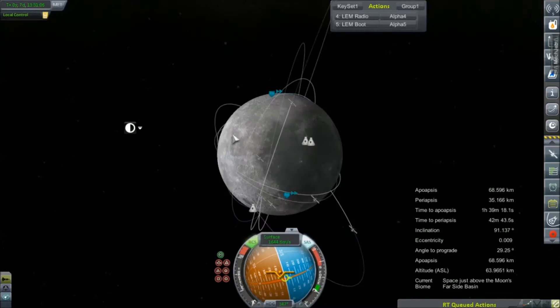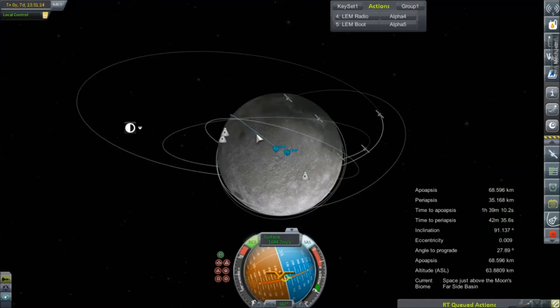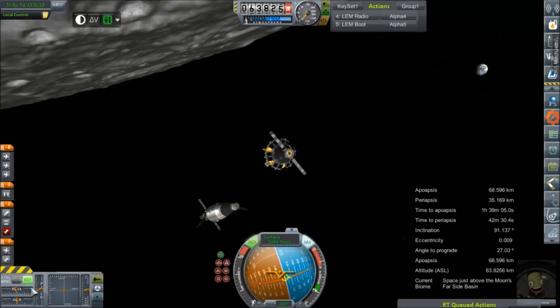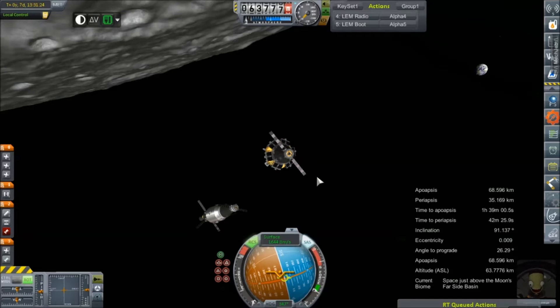Time to plan our descent. Oh, come on — you're not going to let me plot nodes? This again? All right, fine. We have encountered a major bug. I'm going to quicksave and then try to reload. I'm not doing this without nodes again.